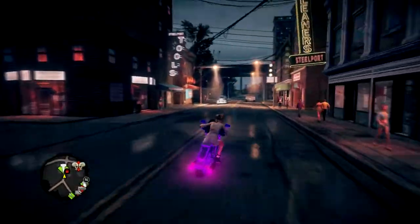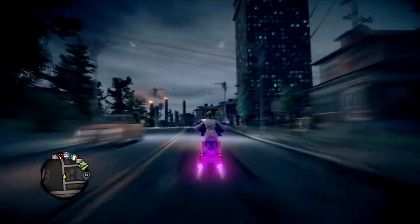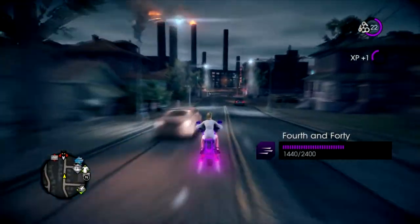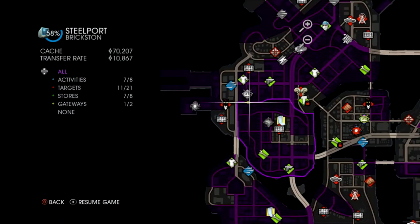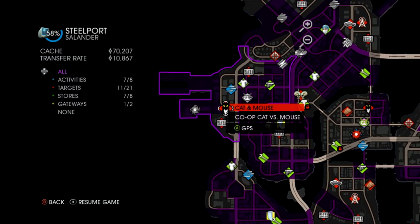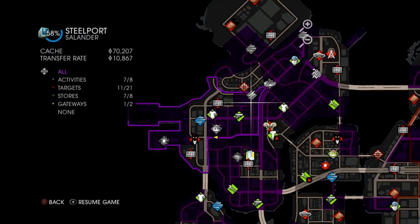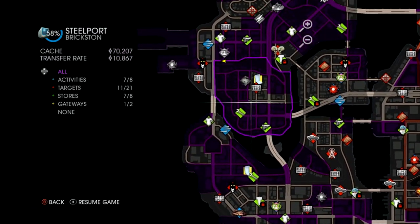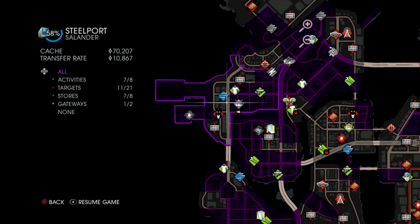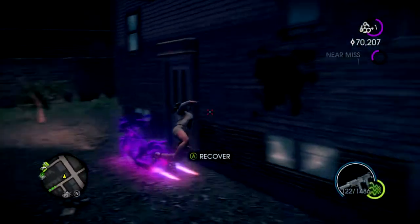I got a motorcycle now. The only thing that would be better is if I could change the color of it — it's kind of nice though. I'll probably do another vehicle mission. I could do another fight club but I don't feel like it, so I'm probably going to do another car. While I would love to drive over there with the motorcycle, it would take too long.